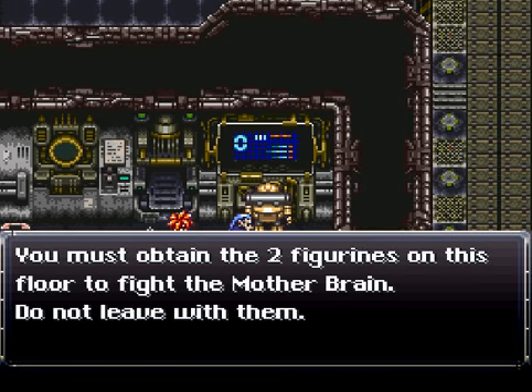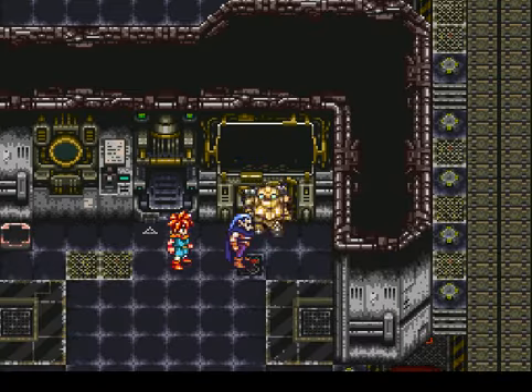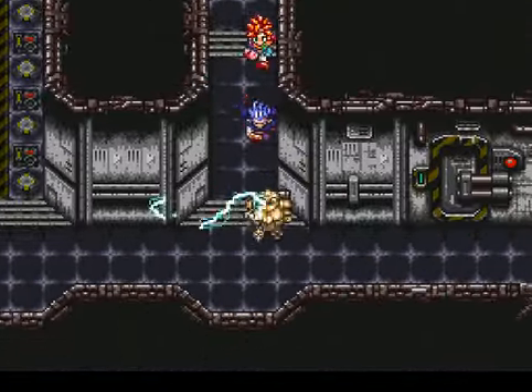You must obtain the two figurines on this floor to fight the Mother Brain. Did I say Mother Brain? Apparently we're gonna be fighting whole wheat now. Part of a nutritious breakfast of death.